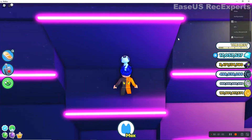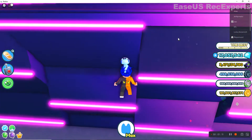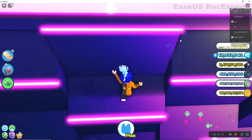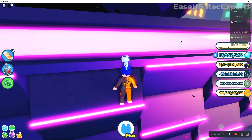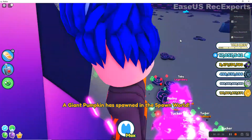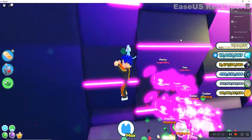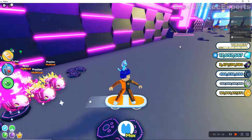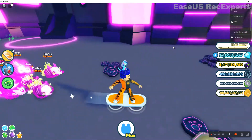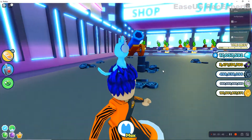If this video gets six likes — yes, six likes — I might give a rainbow away or a dark matter. I'll probably give a rainbow, because if I give a dark matter it would take five days for you guys to get it. I don't have any Robux, so yeah, I'm probably gonna give you a rainbow. Six likes as the video loads.